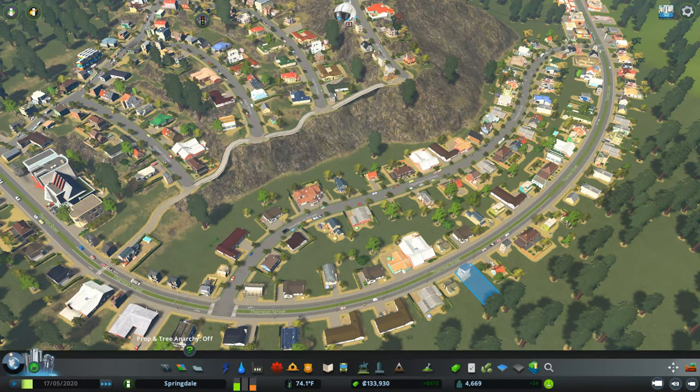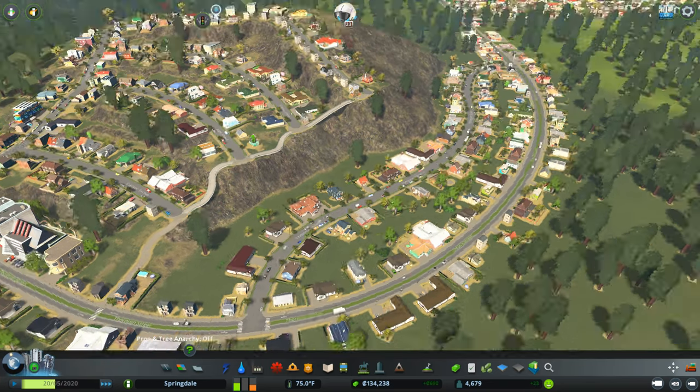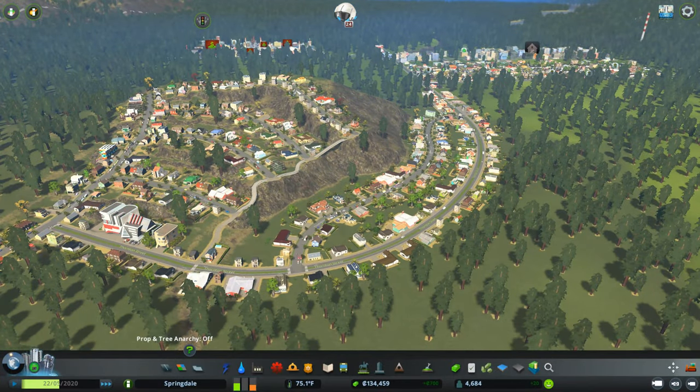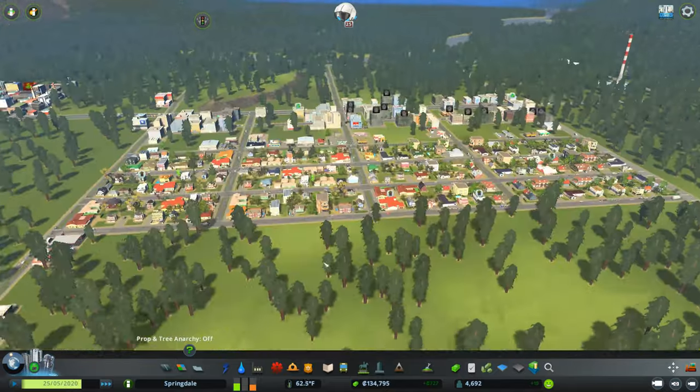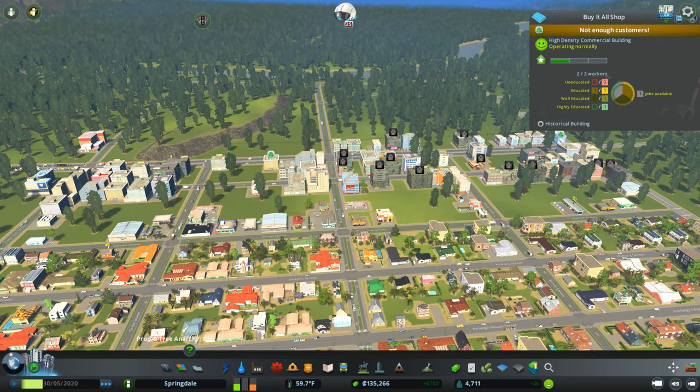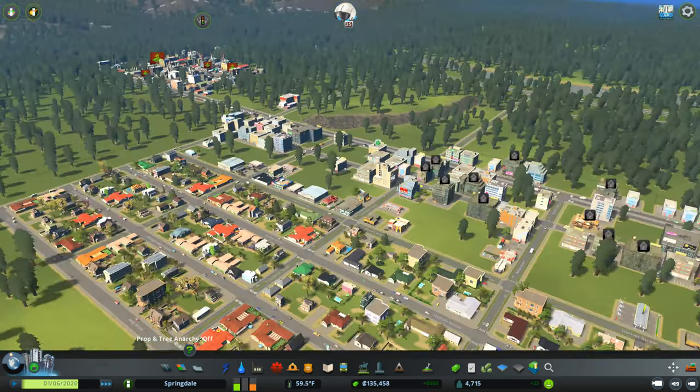Hello and welcome to Cities Skylines. We are playing Jackson Hole, Wyoming and we are trying to make a city here. We got things started. We have our neighborhood here and another little extension of that neighborhood. We have some more residential and some commercial. We don't have enough education to support too much commercial right now, which is why we're seeing abandoned buildings — there's not enough customers, and also just not enough workers generally.